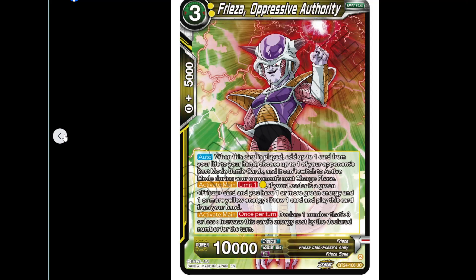Freezer Oppressive Authority: free cost, 10k. Auto when this card is played: add one card from your life to your hand, then choose one of your opponent's rest-mode battle cards and switch it to active mode during their next charge phase. Activate main, limit one, pay one yellow — if your leader is green Freezer and you have one or more green and yellow energy, draw a card and play this card from your hand. Activate main once per turn: declare one number three or less, increase this card's energy cost by the declared number.